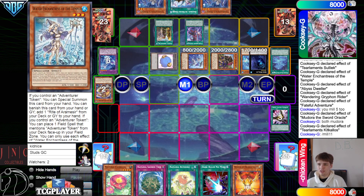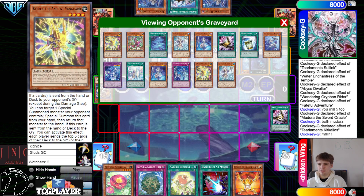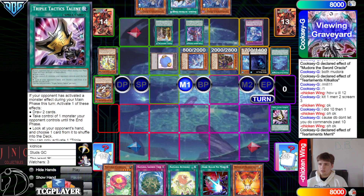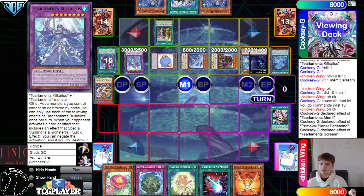Kit Kalos, bring out Merly, effects. Scream, Merly, Kit — mill eleven. They're gonna go Merly put back itself, Kit Kalos bring out Rue Kalos. Planet effect pop Scream, Scream go search Trap, go search Crime.